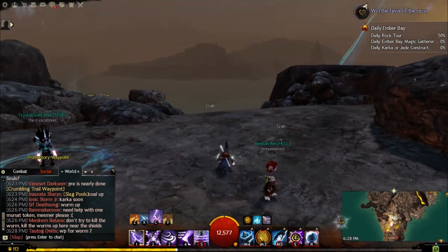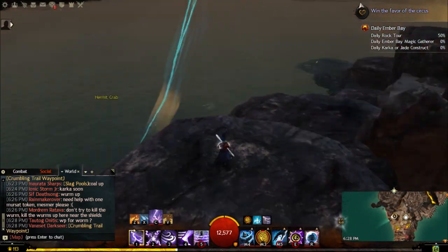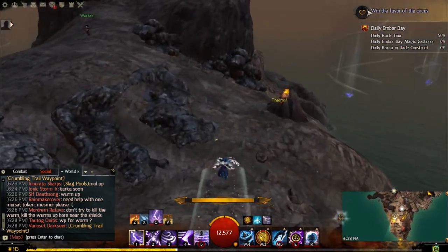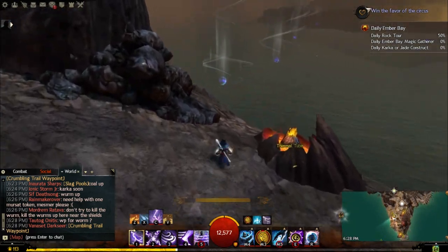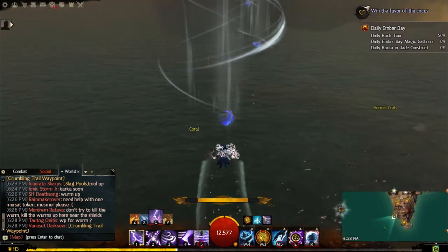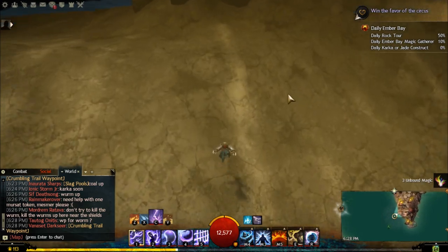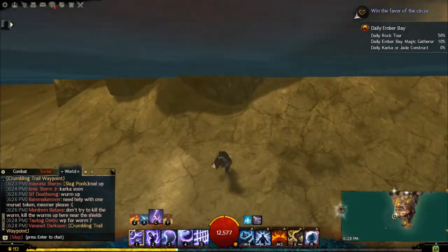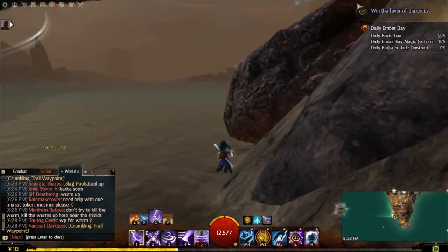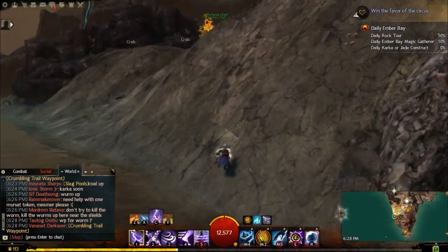Another way to get Unbound Magic is by completing events in the area — whether it's in Bloodstone Fen or Ember Bay. You can get more Unbound Magic from completing any events, and also from these little orbs you see here. They've returned in Ember Bay just like in Bloodstone Fen, and they also give you Unbound Magic. So while going around the map, make sure you gather with your new tools and pick up these orbs — they give you experience for leveling masteries and Unbound Magic, which is what we need.